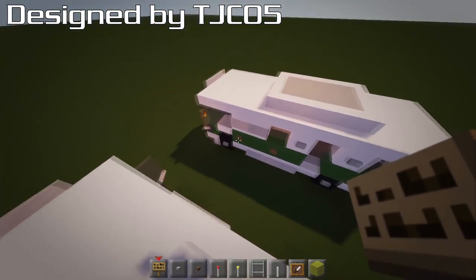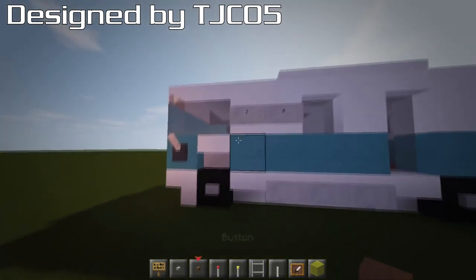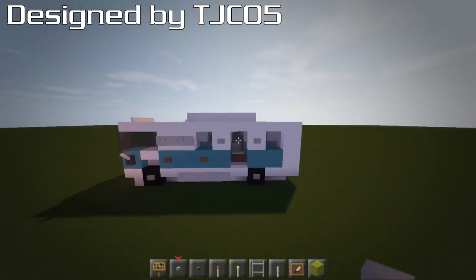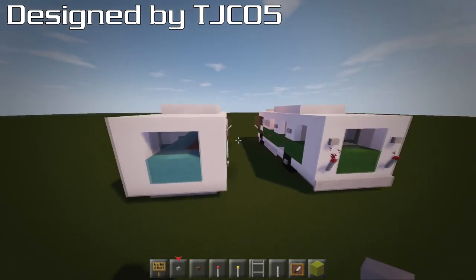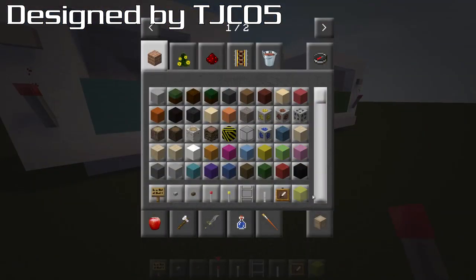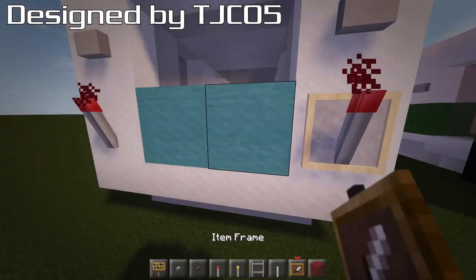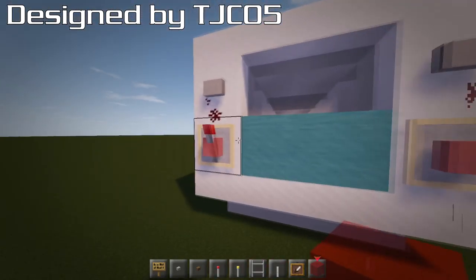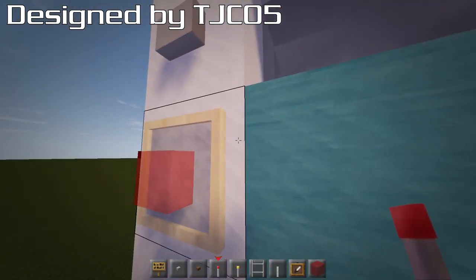We've got a button there, a button there, and a couple of buttons there. One button right behind the front wheel, and with your stone buttons we're going to go there and there, just to make it look quite detailed — one there, one there, and one there and there. At the back, we're going to have a button here and a button here. I used redstone torches just to give out a tiny bit of light, which looks like your stop lights. You can also put in item frames if you prefer, and you can even remove the redstone torches if you want.